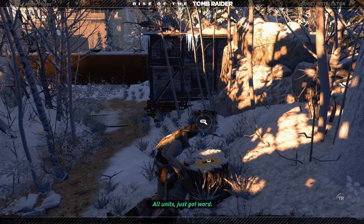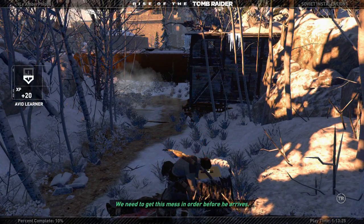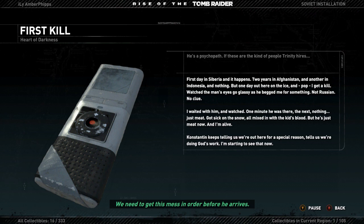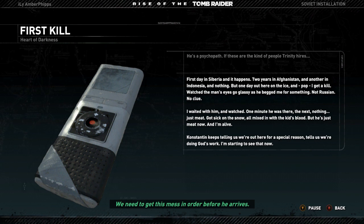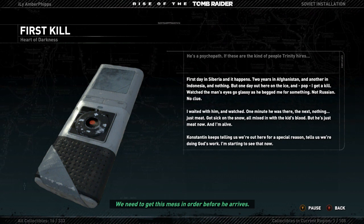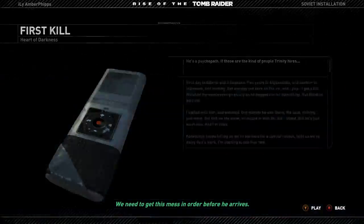Just got word — Constantine is on his way down from the prison. First day in Siberia and it happens. Two years in Afghanistan and another in Indonesia, nothing. But one day out here on the ice and I get a kill. Watched the man's eyes go glassy as he begged me for something. I'm not Russian, I have no clue. I waited with him and watched — one minute he was there and next, nothing. Just meat. I got sick on the snow, mixed in with the kid's blood. But he's just meat now and I'm alive. Constantine keeps telling us we're out here for a special reason, tells us we're doing God's work. I'm starting to see that now.